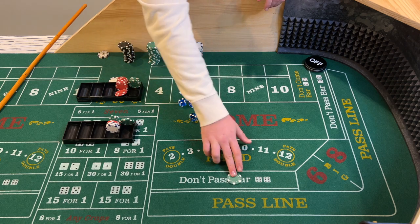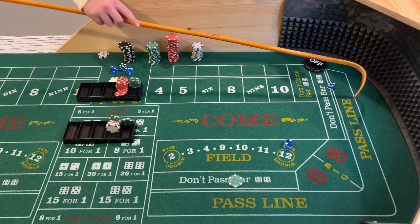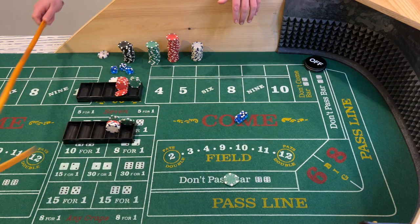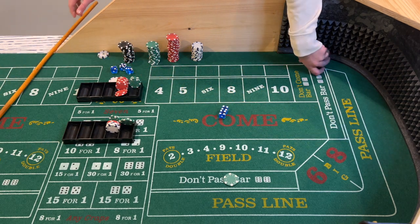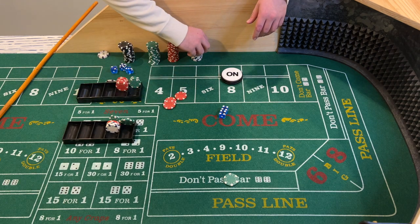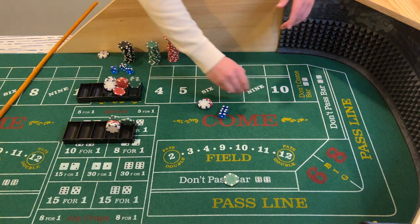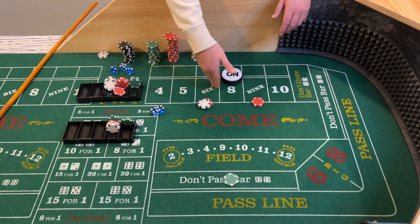We'll do another one here. Don't pass. Coming out — seven. This would be a loss on the don't pass; seven or 11 is a loser, two or three are winners. So we just replace it. Eight — hard eight — that would be our point. Again, we're going to place the six for $12 — we drop $15, get $3 change. Then we're going to go on the nine as well. It's up to you if you actually want to bet the nine or just cover the six.